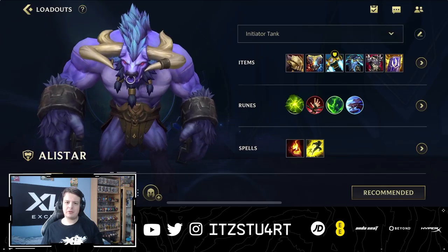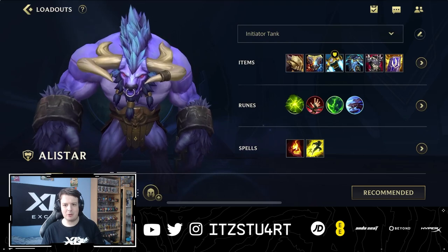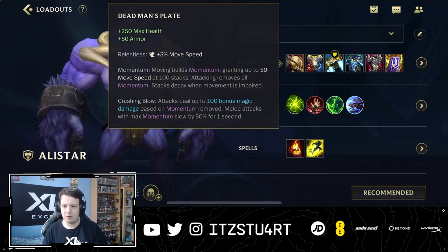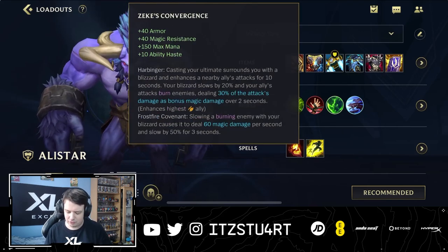Alistar is a tank support, so you want to build items that give you health, armor, and magic resist to be that frontline tank. Deadman's Plate is still a really strong item — it's been nerfed a few times but it's still very strong. It gives you health, armor, and movement speed, which is quite good with Alistar, allowing you to easily land your combo and do a little bit more damage.